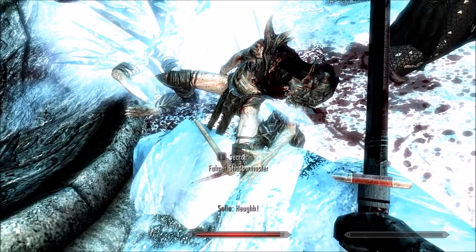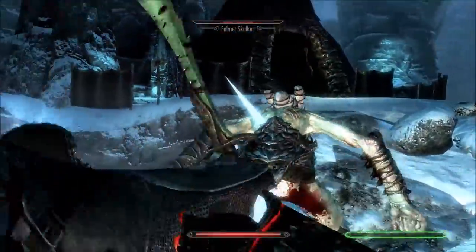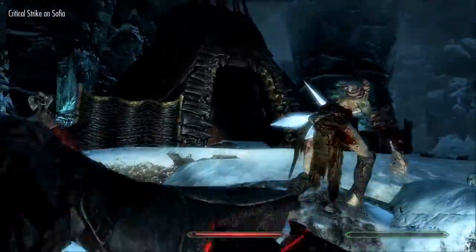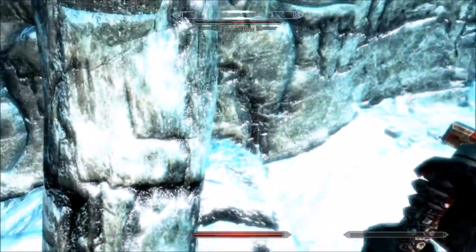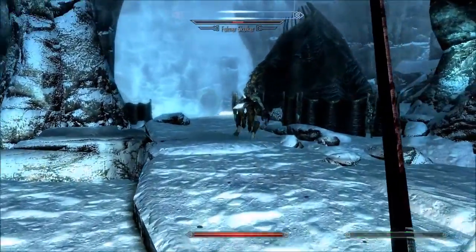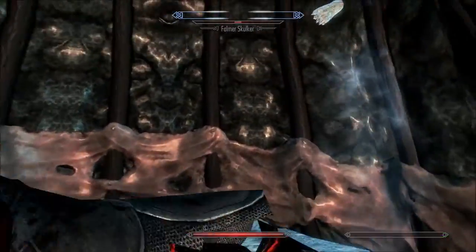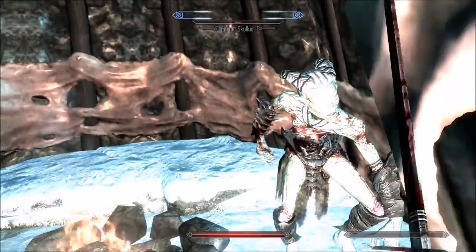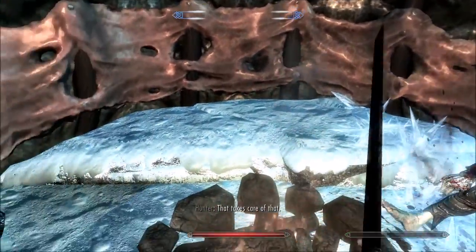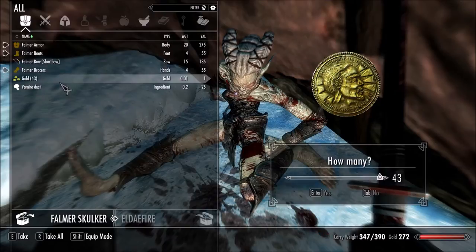Depending on how crazy the fight is, that can be extremely helpful. You're not going to retreat that way — get him! Welcome back to the ground, buddy.